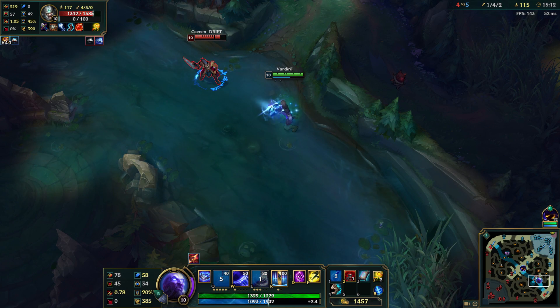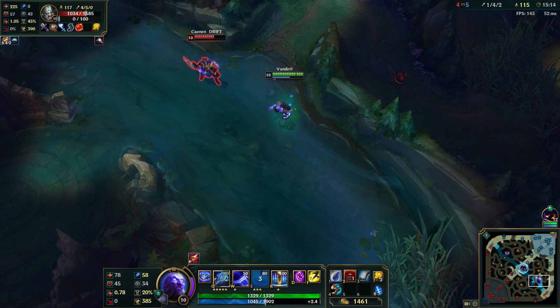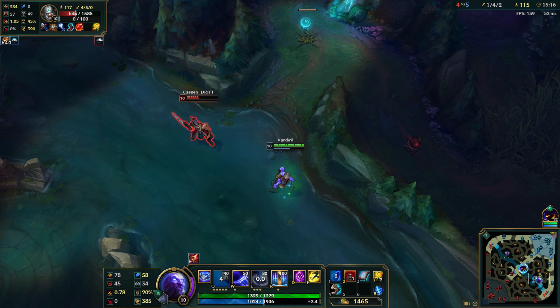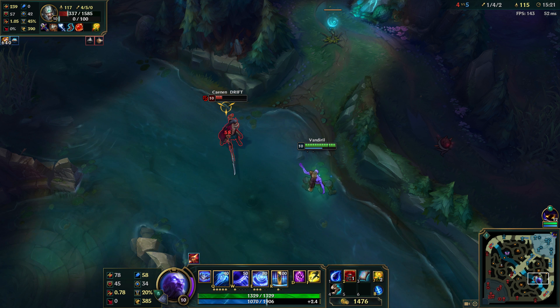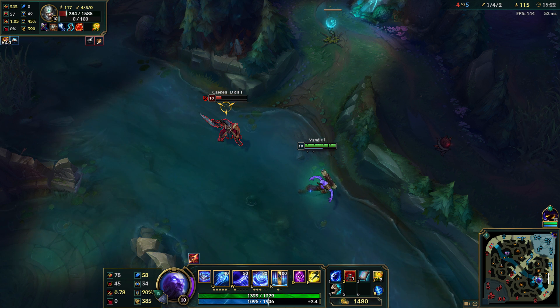Hello everyone, how is it going? It's Vandir here and today I'm gonna teach you how you can actually kill Tryndamere that has his ultimate up. So we're gonna try to kill Tryndamere through his ult, ignoring the ult basically.